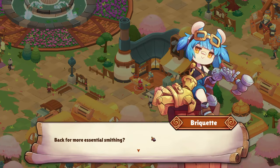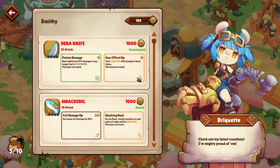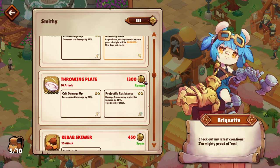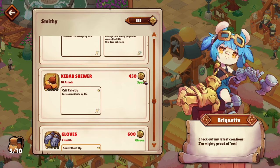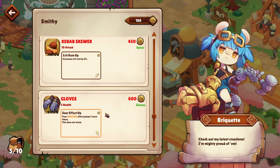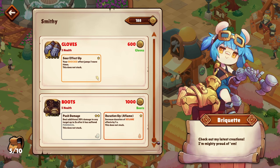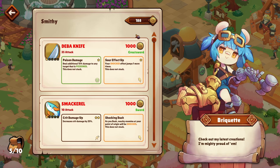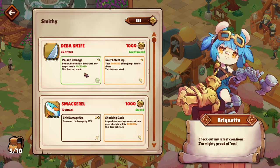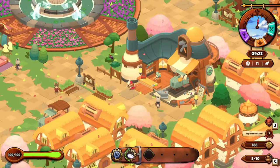The smithy has been around, so I'm just going to visit real quick and take a look at what's on offer. I wouldn't mind having a new weapon. Crit rate up — increases crit rate by 3%. Sour effect up — your shocked effect jumps one more time, this does not stack. I think this is very interesting. Can't buy it yet.